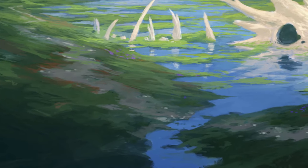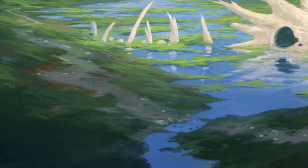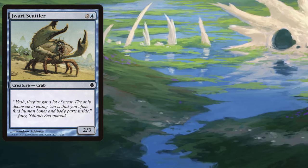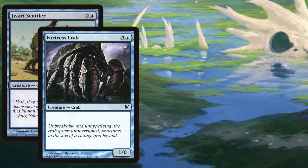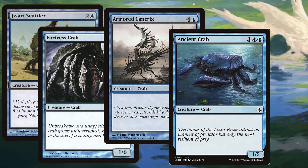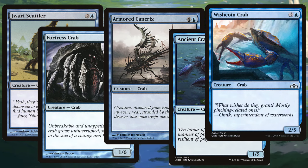As a starting point, let's look at the members of the tribe we currently have, grouped into several categories. Our first batch are our vanilla creatures — the ones with no abilities whatsoever. These include the Jawari Scuttler, a 2/3 for two and a blue; Fortress Crab, a 1/6 for three and a blue; Armored Cancrix, a 2/5 for four and a blue; Ancient Crab, a 1/5 for one blue blue; and Wishcoin Crab, a 2/5 for three and a blue. While they all lack any abilities, they share the common feature of lower power and higher toughness.